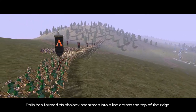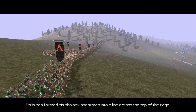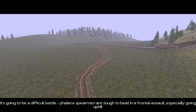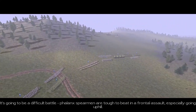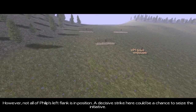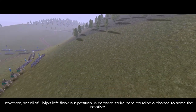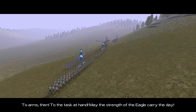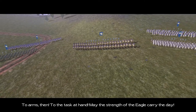Philip has formed his phalanx spearmen into a line across the top of the ridge. It's going to be a difficult battle — phalanx spearmen are tough to beat in a frontal assault, especially going uphill. However, not all of Philip's left flank is in position. A decisive strike here could be a chance to seize the initiative. To arms then, to the task at hand — may the strength of the eagle carry the day.